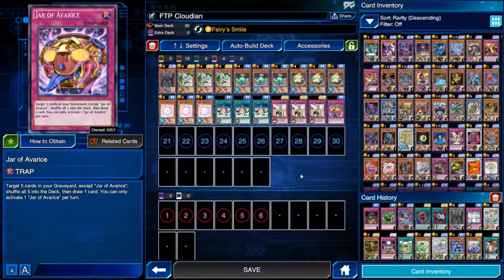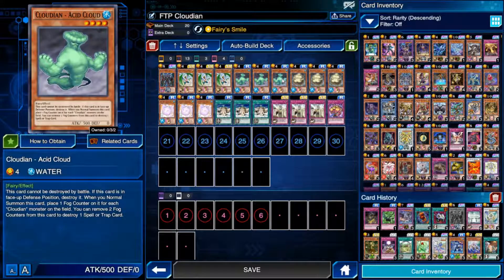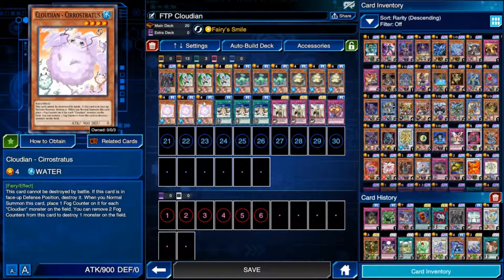Alright, so let's get into the deck. What do these cards do? Acid Cloud: if this has two fog counters on it, you remove two fog counters to destroy a spell or trap card. When you normal summon it, it gains one fog counter for every Cloudian monster on the field including itself. So you'd need to have one other Cloudian on the field, then summon this, and it would have its two counters. That gives you your back row destruction.